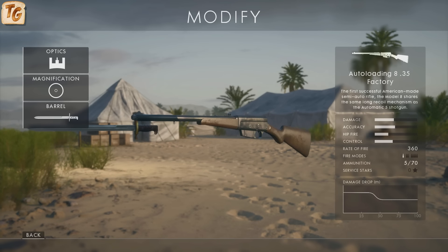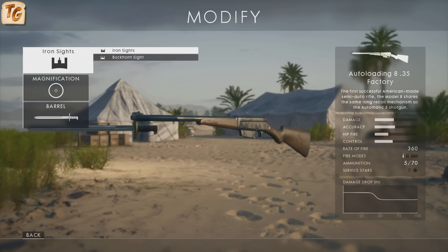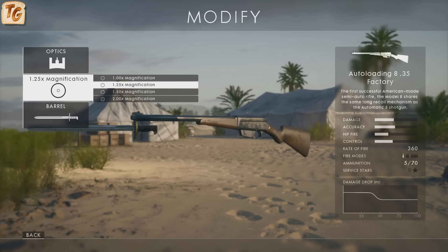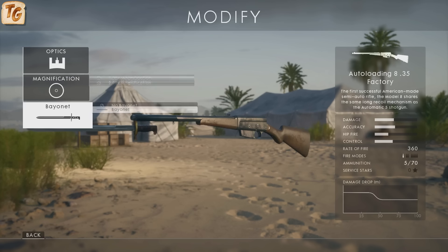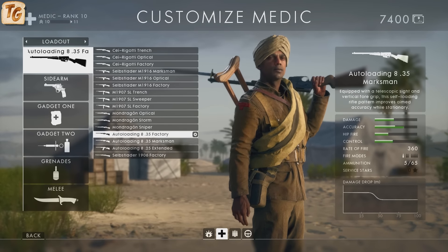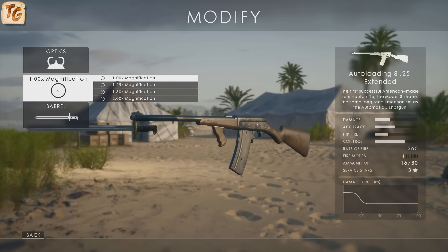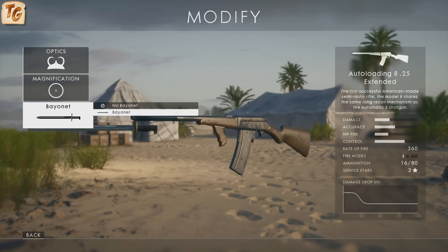The attachments for the Auto-Loading 8 don't differ much from what we've seen from other weapons. The Factory variant is one of two variants with iron sights — both standard and buckhorn — with magnifications of 1x up to 2x, and you also have the option of adding a bayonet for melee kills. The Extended variant is the other variant with iron sights, again both standard and buckhorn, with magnification also ranging from 1x up to 2x, and you have the same option to attach a bayonet.